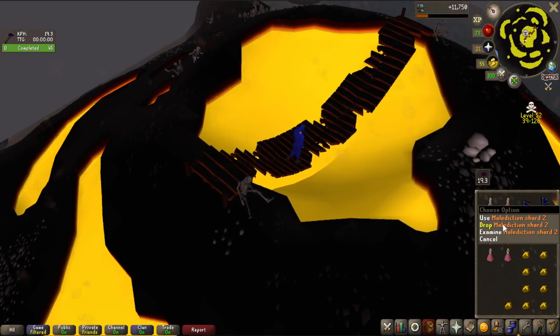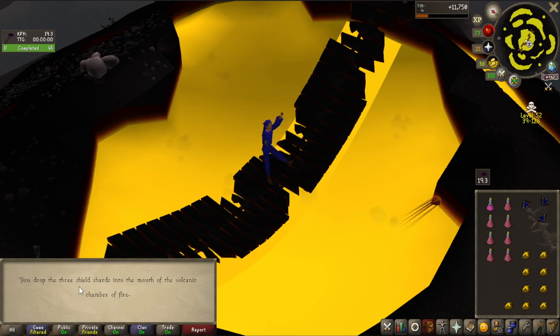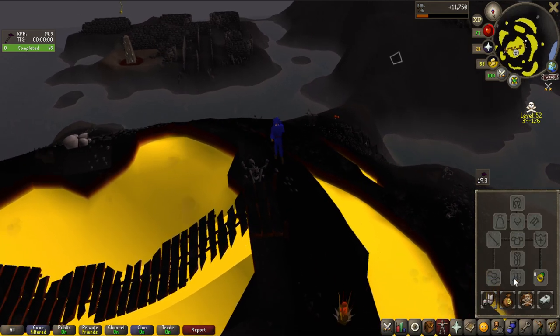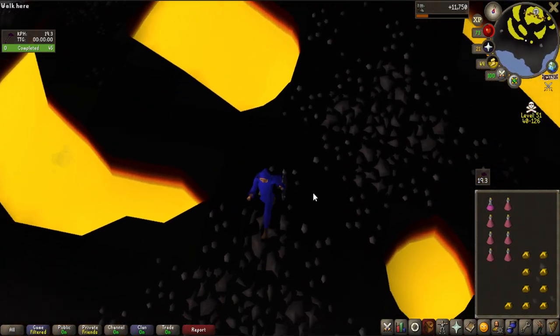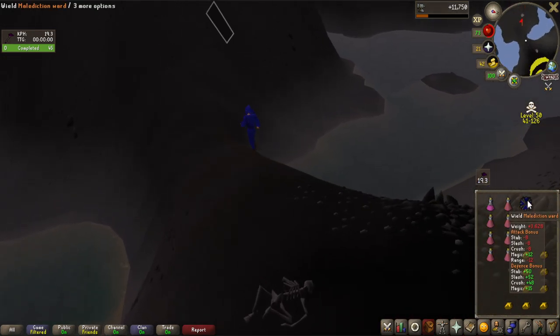Let's go make the Malediction Ward - maybe one of the first group Ironmen to have this. This is the area - the Volcanic Forge - and we drop the three shield shards in. We now have the Malediction Ward. Let's make sure it is protected if I die - yes of course it is. And wow, that looks beautiful. It's like the obsidian shield but for magic. The stats on this are absolutely incredible - look at that: plus 12 magic.